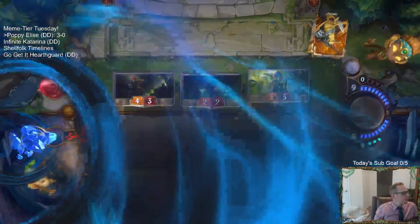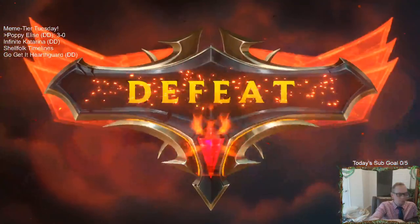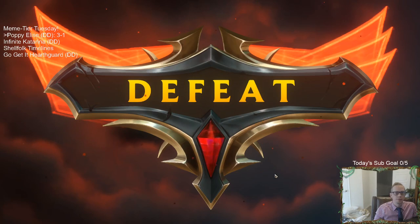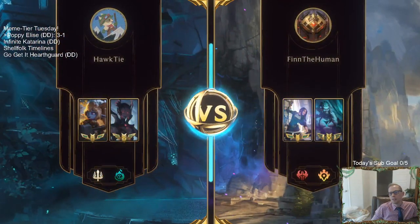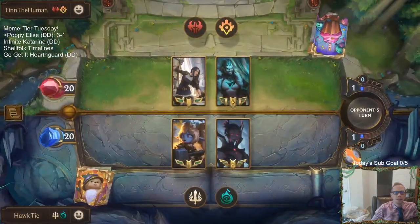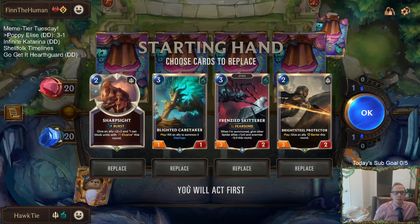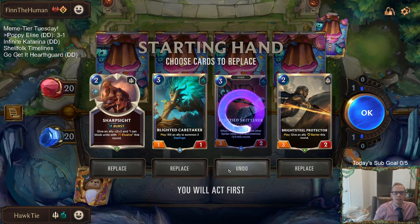Alright, 3-1. GG's. That's no way to treat your queen. Lots of peacemakers. Alright, Draven Caitlyn. So gonna be the same kind of matchup — hope this time they don't get to kill my Poppy.